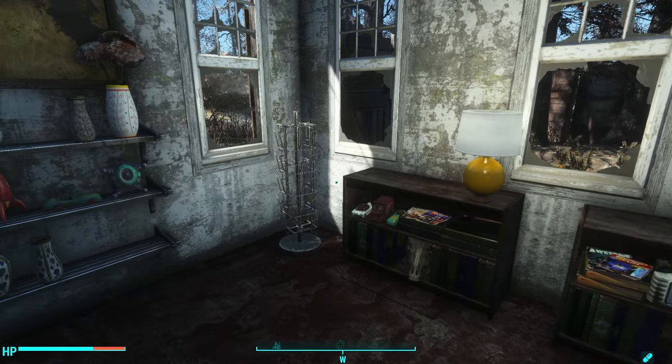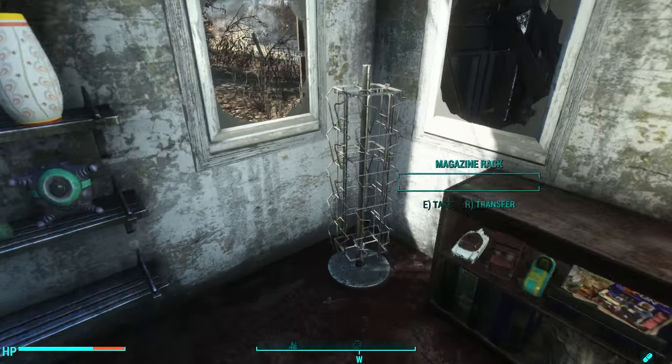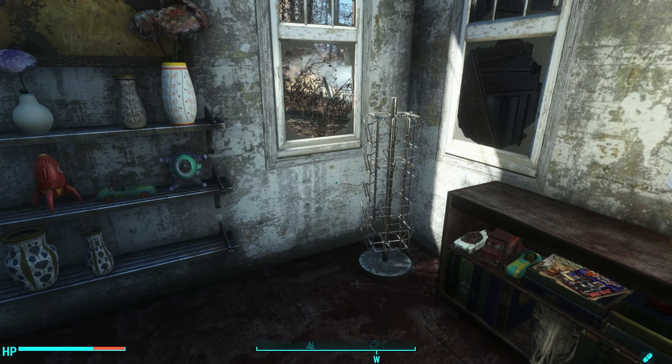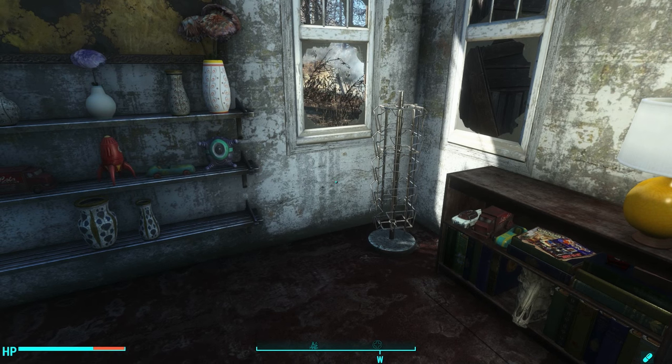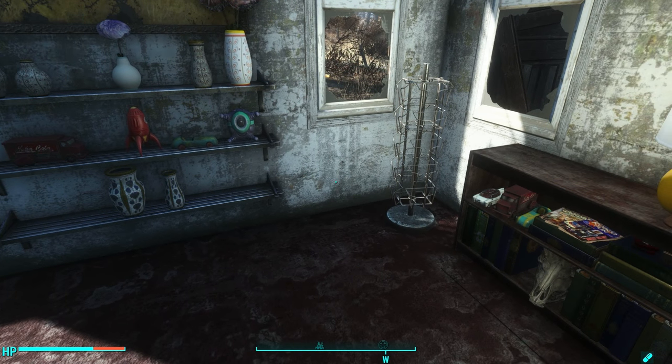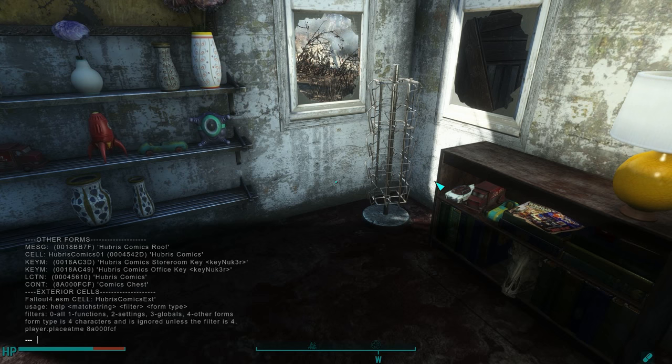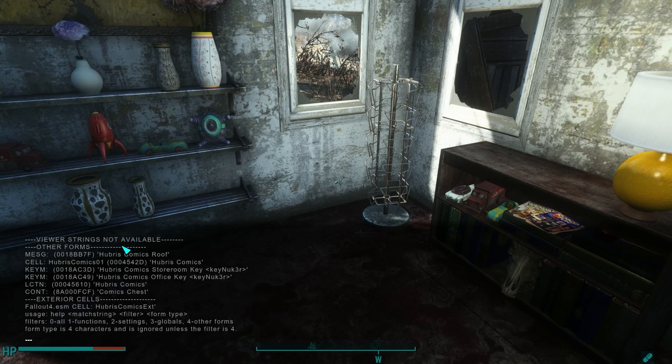I saw this magazine rack in my visitor's center and I wanted to decorate it, but I couldn't use OC Decorator, and I didn't want to move all of my real comics from my player home. The nice thing about Comic Book Props is it just creates comics that actually work in racks — they just don't give you the stat. Now the way to get it is a little complicated, but for anyone who's familiar with the console, you can do it. You open up your console and you go 'help comics for' — that will show you everything in the game matching the keyword 'comics' — and you'll see 'container comics chest'.